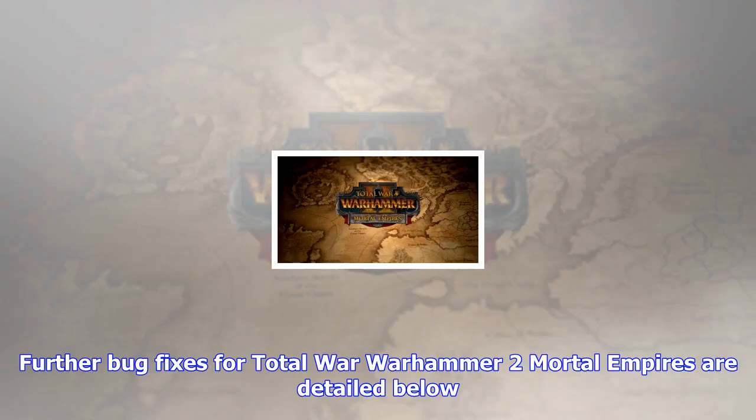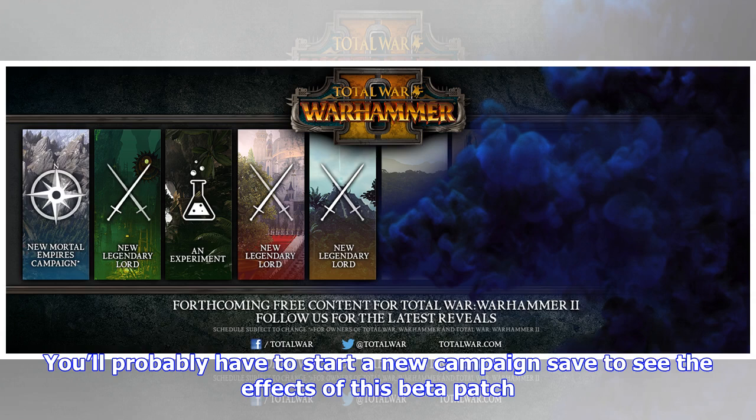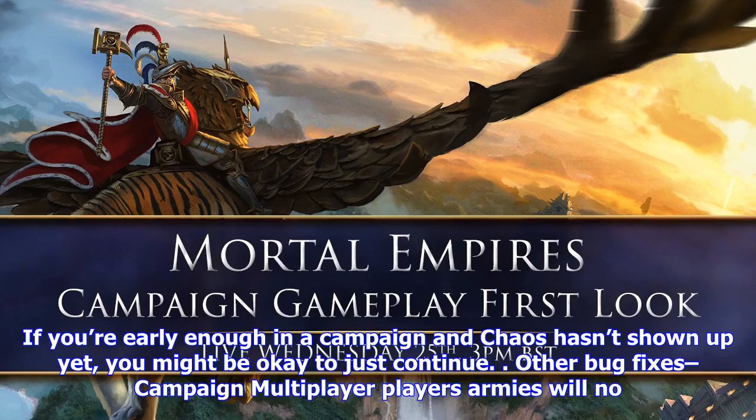Further bug fixes for Total War Warhammer 2 Mortal Empires are detailed below. It is an in-progress beta patch so there may be some other issues with it. Creative Assembly want your feedback, particularly on the chaos invasion changes, in this thread. You'll probably have to start a new campaign save to see the effects of this beta patch; if you're early enough in a campaign and chaos hasn't shown up yet, you might be okay to just continue.